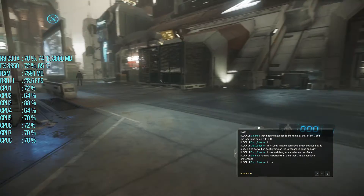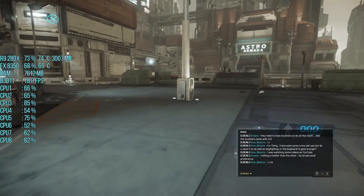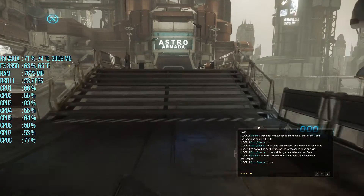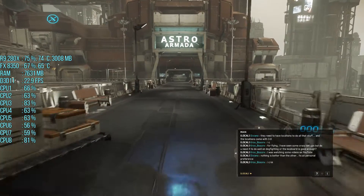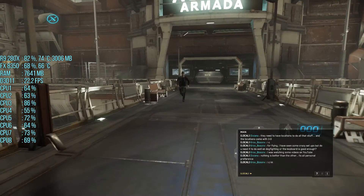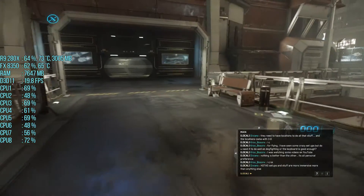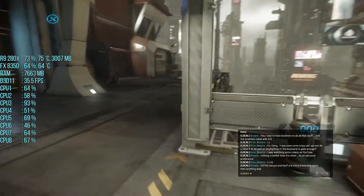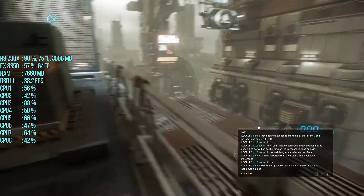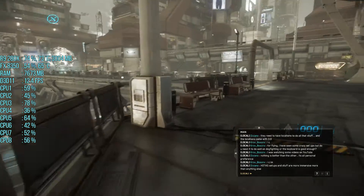I don't know how to play this game at all and I'm not planning to, because it's not my type of game. I'm just here to show you guys an idea of how it might run if you have a similar card — like an R9 280x. FYI, these are real players online, not AIs. You can fly planes and stuff but I don't know how to do any of that — this is my first time playing.